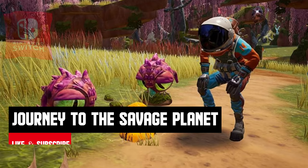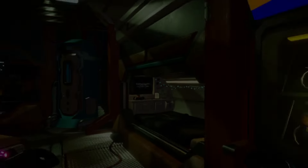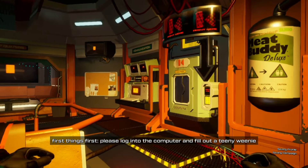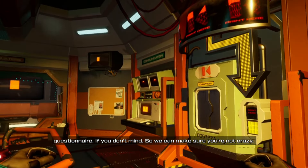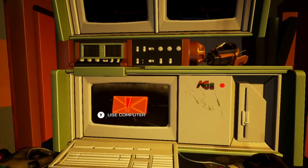Journey to the Savage Planet combines the exploration of No Man's Sky with Metroidvania puzzling and platforming. The vibrant planet ARY-26 is filled with cute creatures, unique flora and fauna, and engaging platforming challenges. The game's central mystery and frequent supply of new tools and toys keep players entertained throughout their journey.